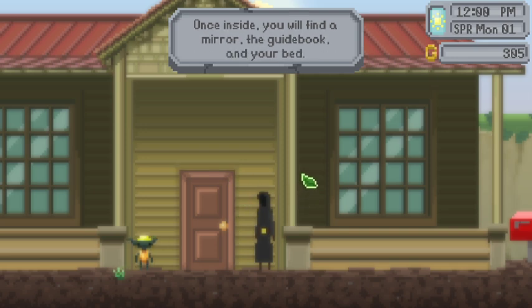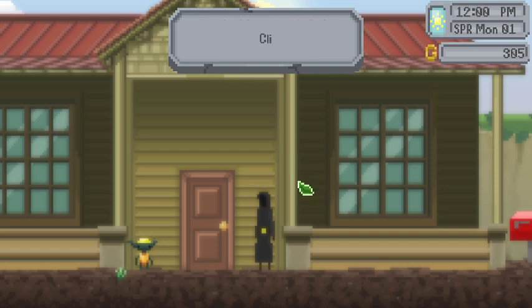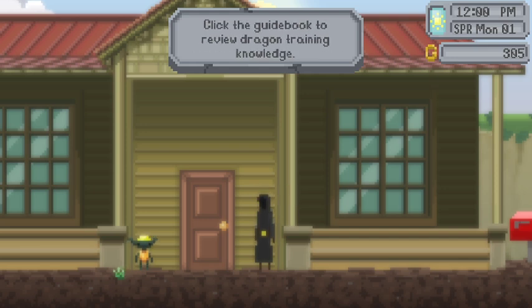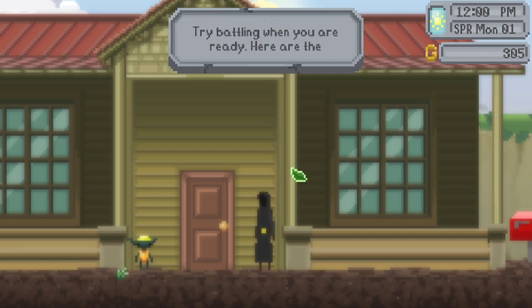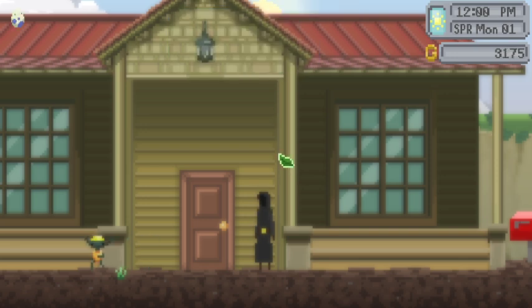Like I don't know, just like being new and having a farm, even though this is dragons. 'Once inside you will find a mirror, a guidebook and your bed. Click the mirror to change your appearance. Click on your bed to sleep until the next morning. Click the guidebook to review the dragon training knowledge. To the west there is a sign pointing to the battle league — try battling when you are ready. Here are the keys. And here's some golden food to get started.' Thank you little friend. Wow, that's a lot of gold.